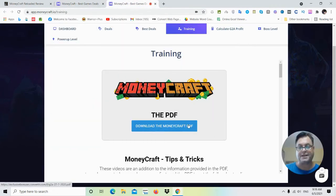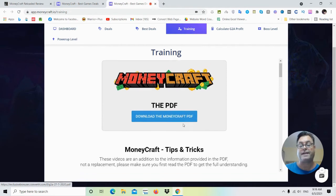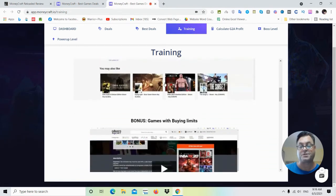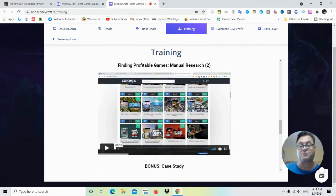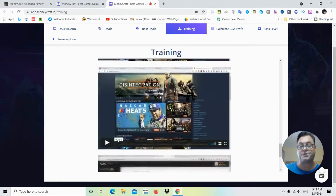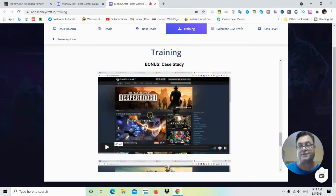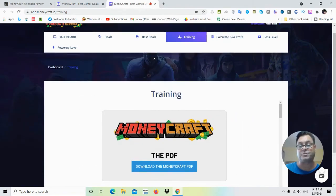You simply purchase the game and then you're shown where you can sell it. Over in the training section, you can click here and download the PDF if you don't want to watch the video series — the PDF option is always good. You can watch the training and just go through exactly what they tell you to do. There are some upgrades available to make this even easier. Let's go back to my blog and have a look at the OTOs.